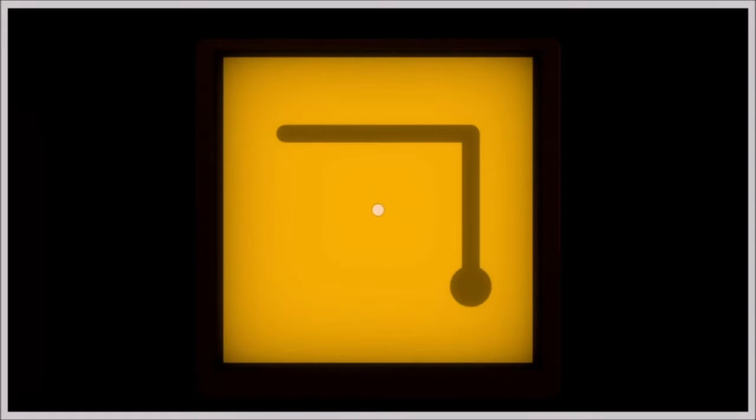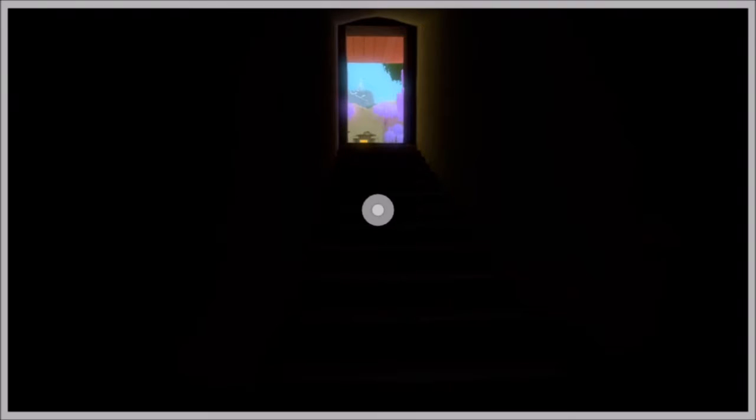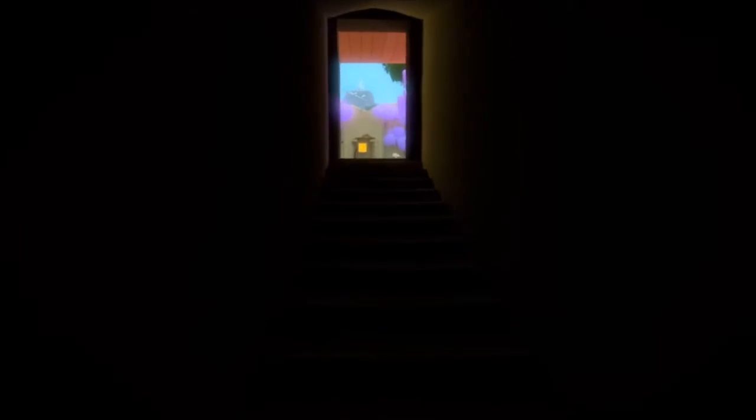Ce sont essentiellement des labyrinthes. Donc tout simplement, je me mets face au casse-tête, je fais X — moi je n'ai pas l'habitude des manettes de PS4 — X pour me mettre au début du jeu. Ensuite je fais le petit chemin avec le stick, et quand j'arrive à la fin, X ! Et d'ailleurs je peux me mettre en mode casse-tête n'importe où. Je suis en mode casse-tête mais ça ne sert à rien puisqu'il n'y en a pas. Et R pour en sortir.